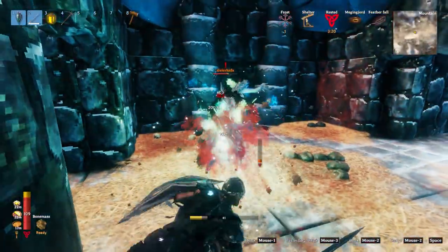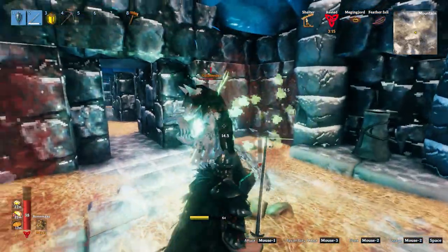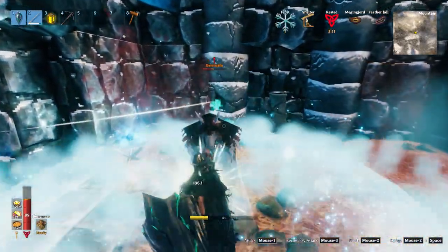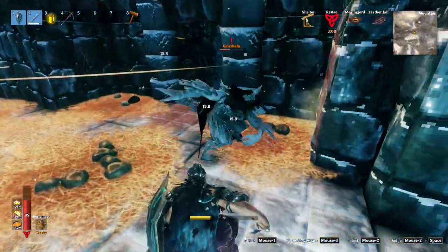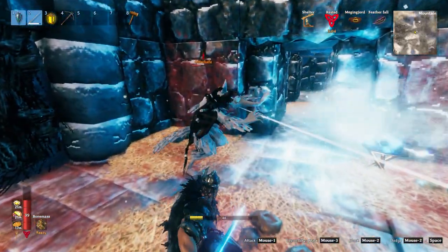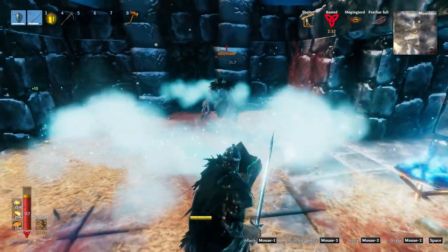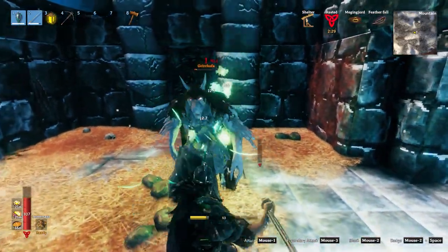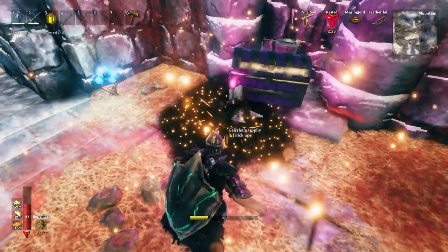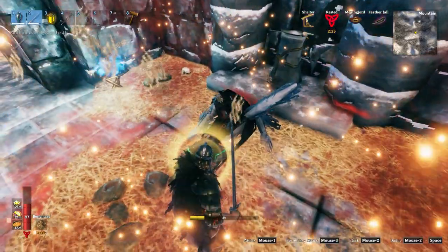Giraffa's cloak should definitely grant resistance to frost and freezing damage, which is handy in the mountains. But I think it should also have a special power, something similar to what we see Giraffa use. A player wearing Giraffa's cloak would have the ability to produce a large circular freezy sweep, just like we see here. It would have the same 30-minute cooldown, and maybe it would slow enemies like the Frostener does with its frost damage, but a little more powerful in the freeze damage. I think this is a pretty good idea that would make killing Giraffa and lugging the chest all throughout Valheim a little more rewarding.